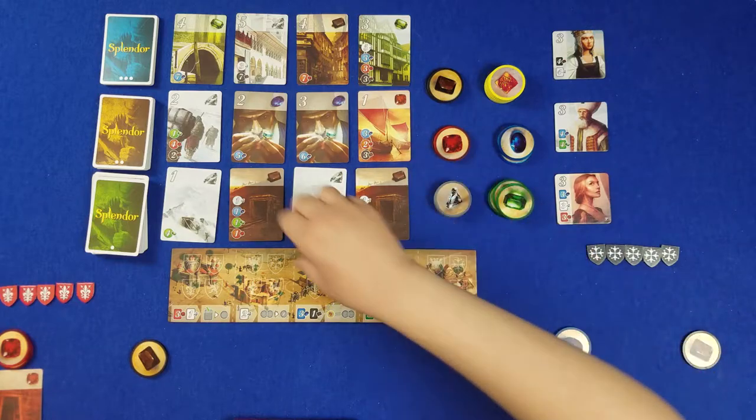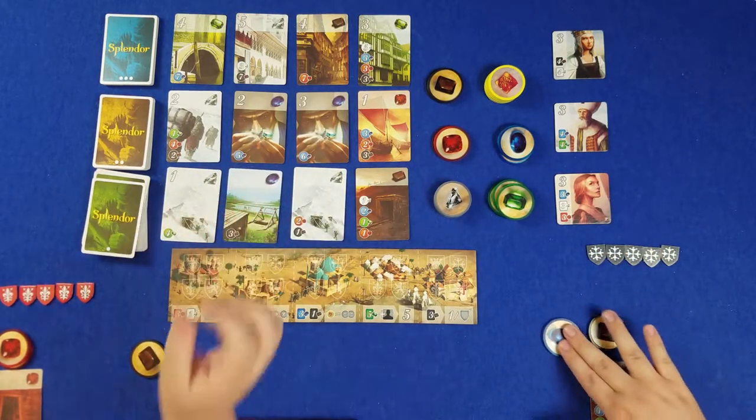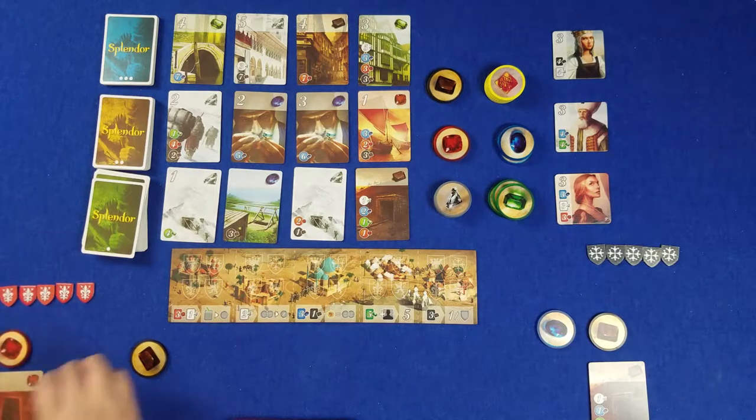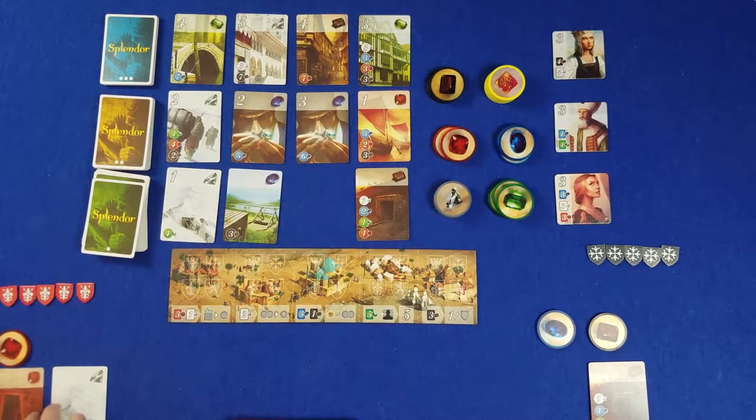You have to sing different pitches for the different colors of the cards — that is a requirement. I will trade two reds and a black for a white card.